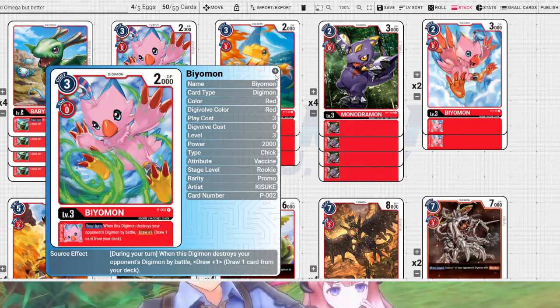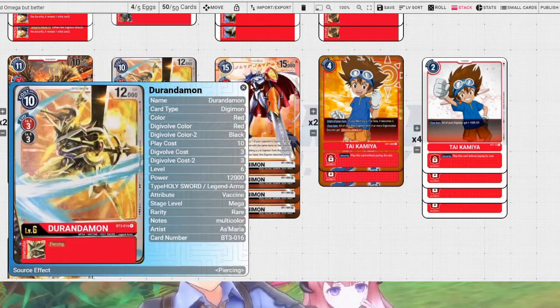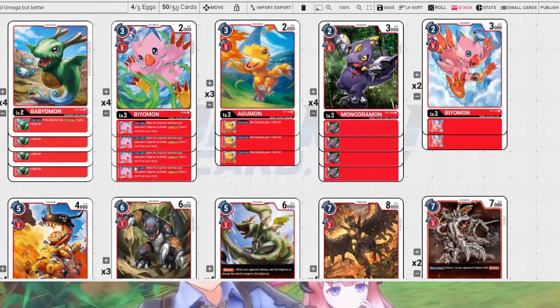Because we have piercing, we're attacking our opponent's Digimon. And because we're attacking our opponent's Digimon, we actually get to activate Bearmon's draw 1 skill, and we're still doing security checks because of piercing. Everything just keeps tumbling off each other.